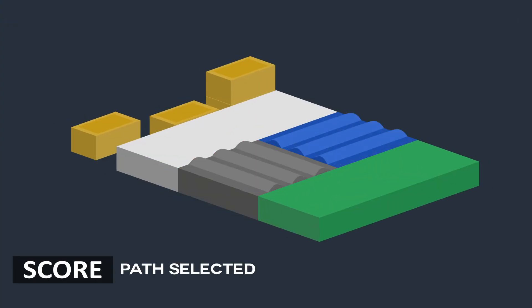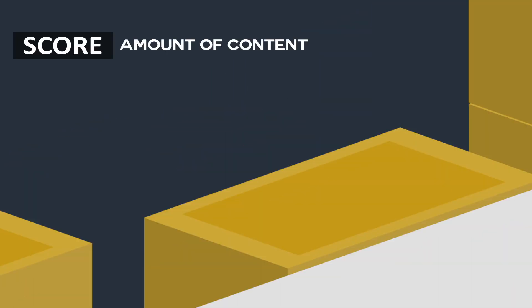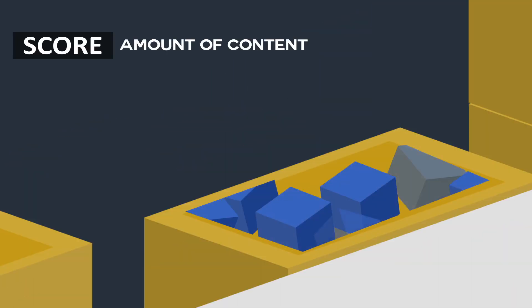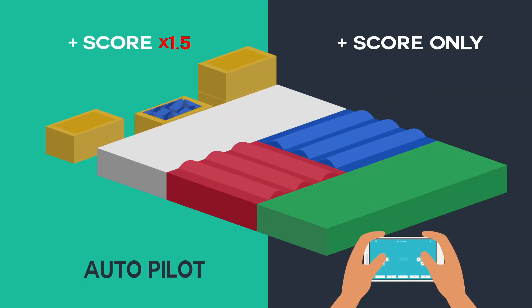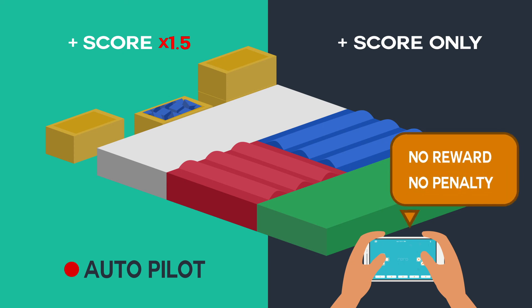Scoring will be based on the path selected by the robot and also the amount of content successfully transported to the receiving container at the end of the track. The total score will be multiplied by 1.5 if the robot can autonomously complete the challenge. No reward or penalty will be given for robots that are remote controlled.